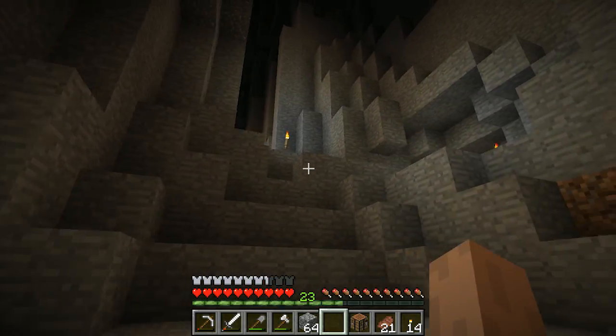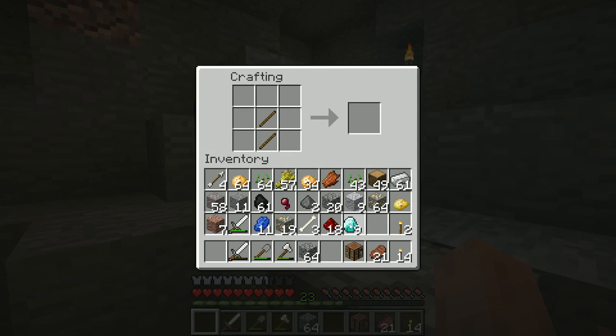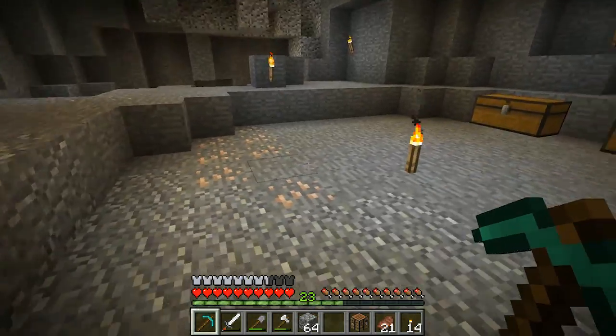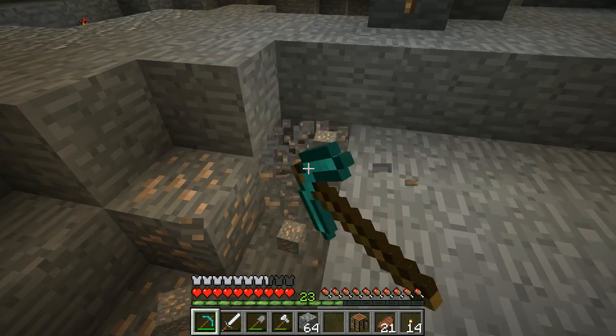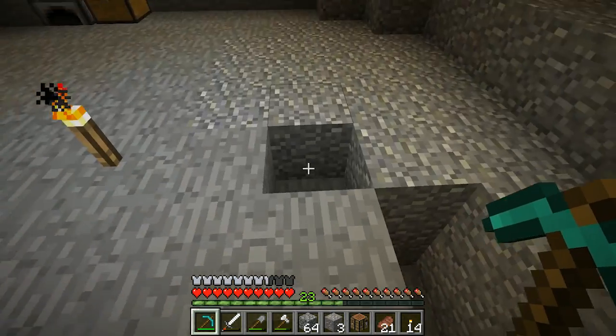The next problem is how do we get out of here? There we go, a diamond pickaxe, beautiful. My last pick broke while getting up here, so we now have a diamond pickaxe, which means that we can get obsidian — which is basically a milestone for our series here, episode three.